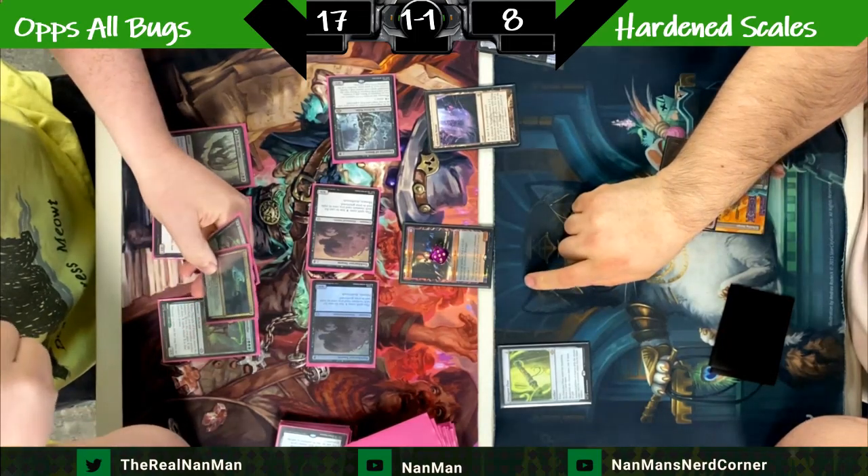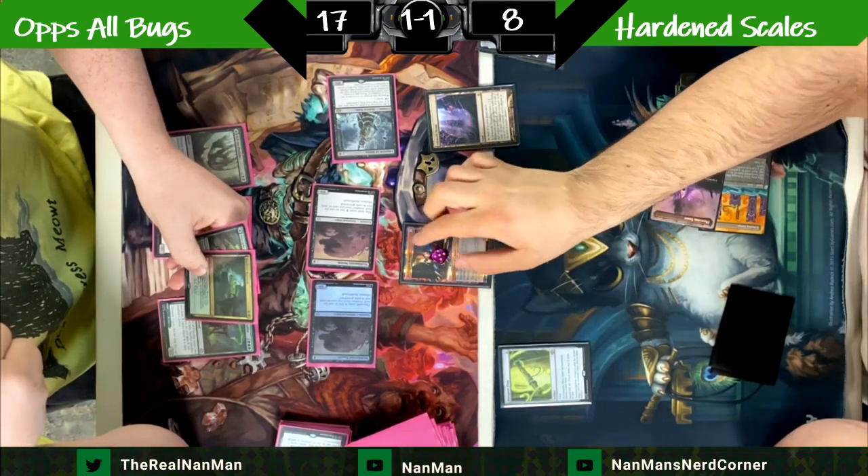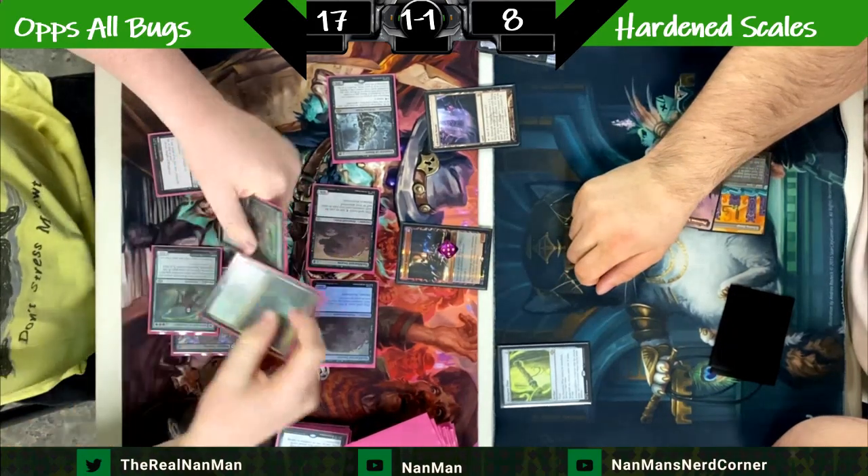Sacrifice Ravager through its own ability — we're not going to go the Disruptor Flute route. Playing safe on that route makes the most sense. You don't want to get blown out by stuff.